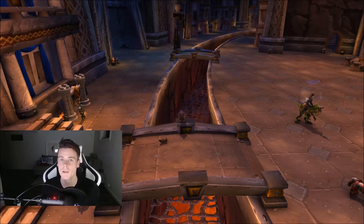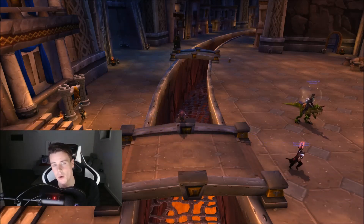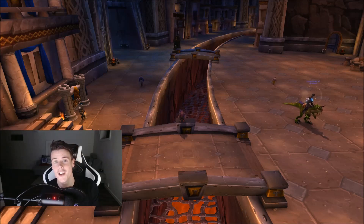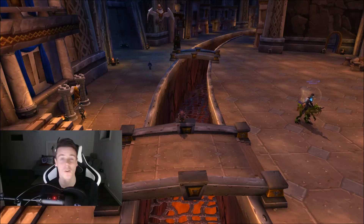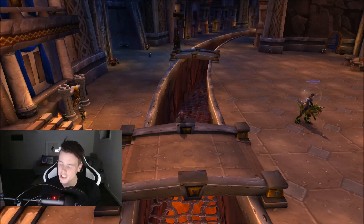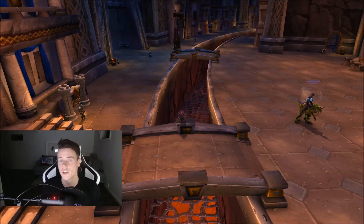The cool trick about Bronze Whelplings is that when it drops, you receive it in a time-locked box, and you need to learn it and cage it to get the Bronze Whelpling. But you can also sell the box directly. I've sold the box over the Whelpling for more gold many times — last time I had a Bronze Whelpling on the Auction House for 8,000 gold and a box for 20,000 gold, and someone bought the box. It's a small increase in getting a sale by listing both a caged version and a non-caged version.